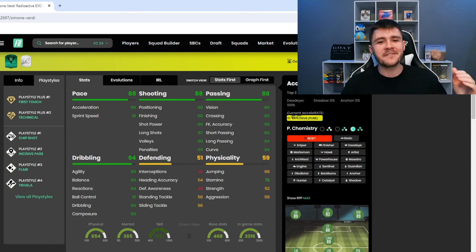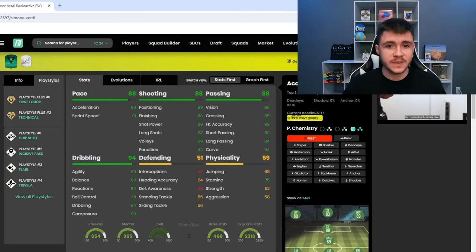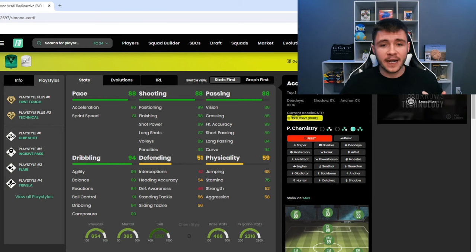If we jump on over to Footband, Verdi does have 6 different playstyles. He has a first touch and technical playstyle plus. Whichever player you end up throwing into that evolution, they get the first touch and technical playstyle plus — that's a huge upgrade. He also has the chip shot, incisive pass, flare, and trivella. So only 6 playstyles for the card, but the ones he does have are quite useful.